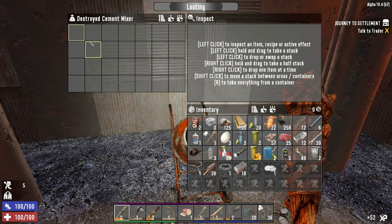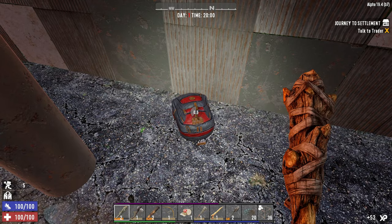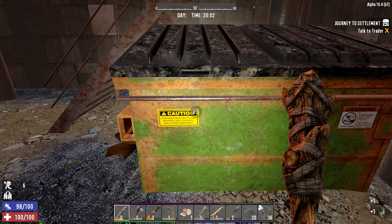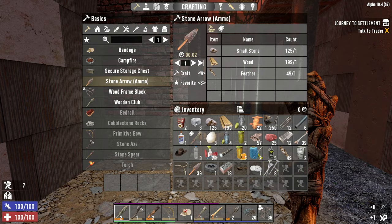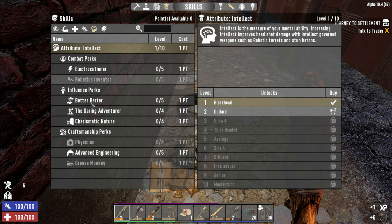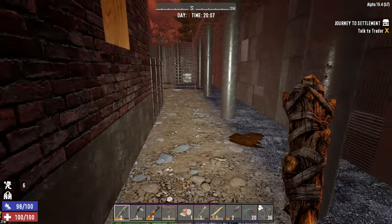Anything else in here? Cement mixer schematic. That's pretty cool. I mean, we're going to have to spec into that anyway. So maybe I should have just sold that, but maybe we'll get lucky and find some other schematics and I won't have to spec into advanced engineering as far as I normally do.